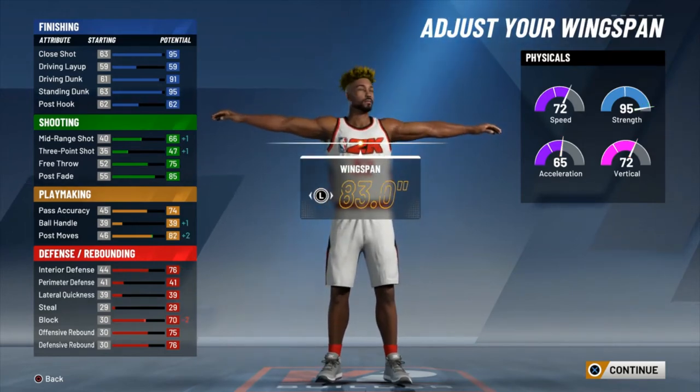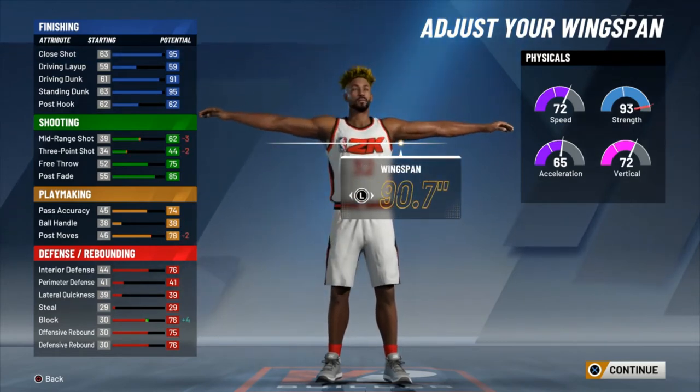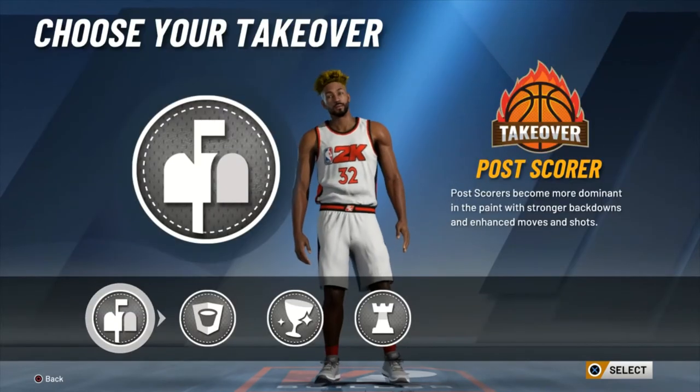His wingspan is listed as 83 and a quarter inches; the closest you can get is 83. You can go 84 if you want to go one tick up. I'd recommend going either default or maxed out — I'm going maxed out. That gives you a 76 block and doesn't tank your mid-range that low; you'll still be able to green if you know your jump shot.